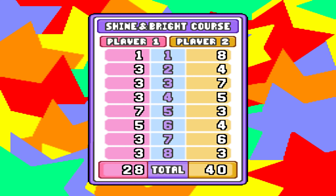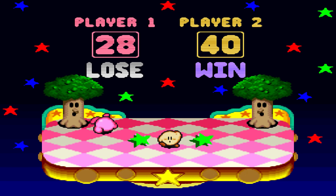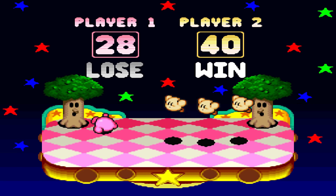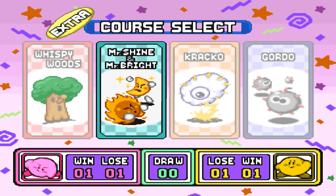28 to 40 — the standings are once again equal. Is this a trend that is going to continue until the end? If that is true, then Pink should win the next one again — the crack course — and then Yellow wins the extra Gordo course, equalizing everything and getting this little match with myself in a draw. That would be soothing. Speaking of draws, a draw is of course also possible — it hasn't happened yet, it's pretty rare. But anyway, I will continue tomorrow. See you then. Trix out.